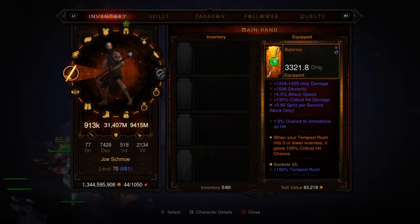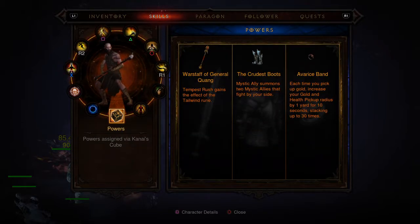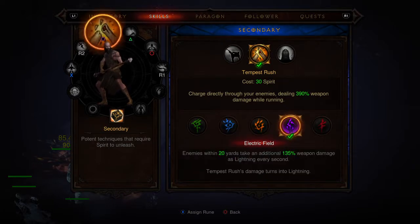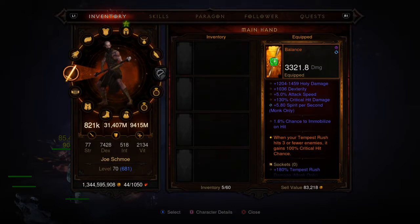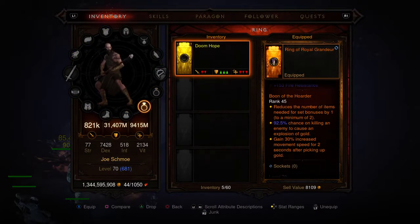In case you're wondering why I move so fast — one thing is Mantra of Conviction, the Annihilation Rune: whenever I kill an enemy, I move 30% faster for 3 seconds. And then there's the War Staff of General Quangy — Tempest Rush gets the Tailwind Rune, so when I'm channeling it, I move 25% faster. And then there's Bone of the Hoarder: whenever I pick up gold, I move 30% faster for 2 seconds. That's how I do it.